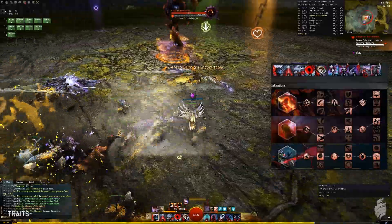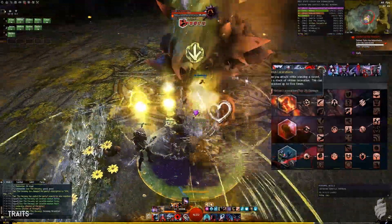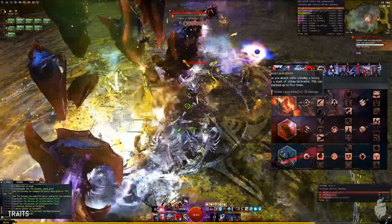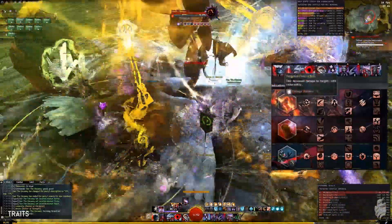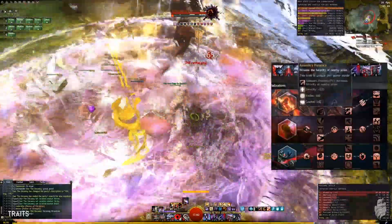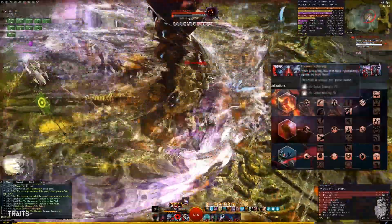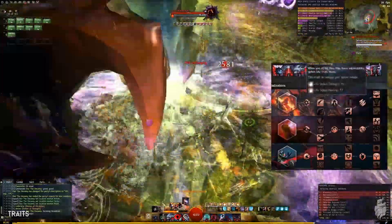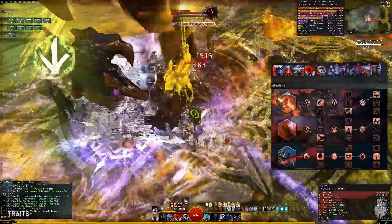For Traits I use Devastation, Corruption, and Renegade. In Devastation I take Vicious Lacerations because I'm using Sword, but if you're using Axe I would recommend Ferocious Strikes. You also have a 7% damage increase to targets with vulnerability. Assassin's Presence grants 225 Ferocity to your allies around you.